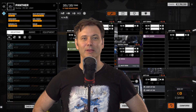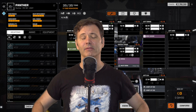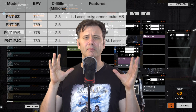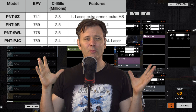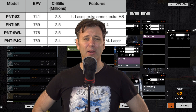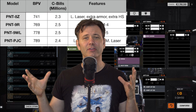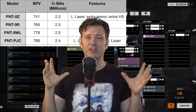I call it the PTN-9WL — WL for my comic book, White Lily. In terms of battle point value, the traditional Panther 9R with the PPC weighs in at 769 battle points, and once we make the changes the battle point value actually comes up to 778. In terms of C-bills, looking at how to structure a campaign system, the mechs cost essentially the same.